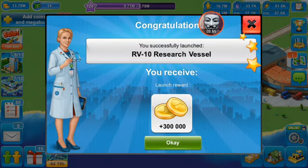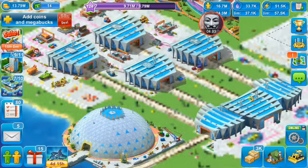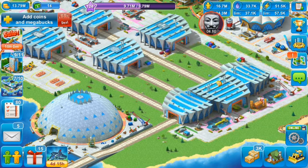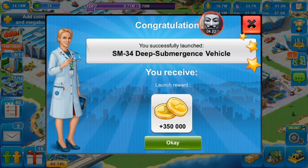300,000 from the ships. And then these here are my submarines. Let's see how much I make here. I've got the game running with no animations on because it slows things down. Let's see how much I make from this — 350,000 from the submarines.